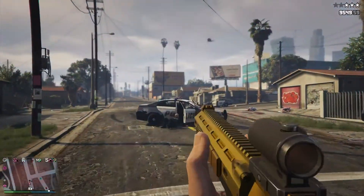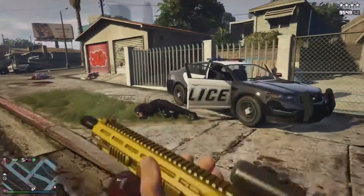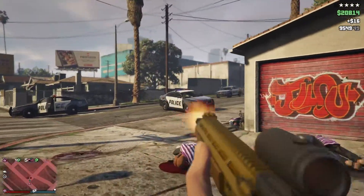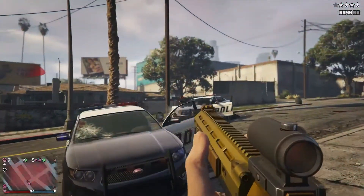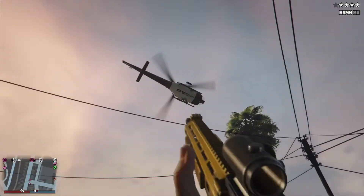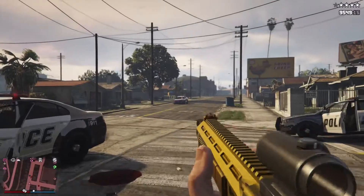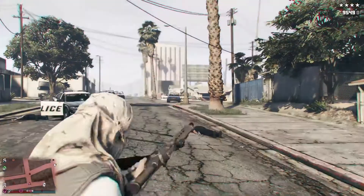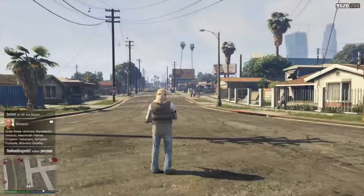My first weapon coming in at number 5 has been my all-time favorite assault rifle for pretty much all of GTA Online — the Carbine Rifle. This is the Mark II version, but back in the day without the Mark II, this thing was an absolute laser beam you could use in any situation. Now with the Mark II, you can make it look really cool with camos — I have a gold camo on — and there are cool ammo customizations and scopes too.